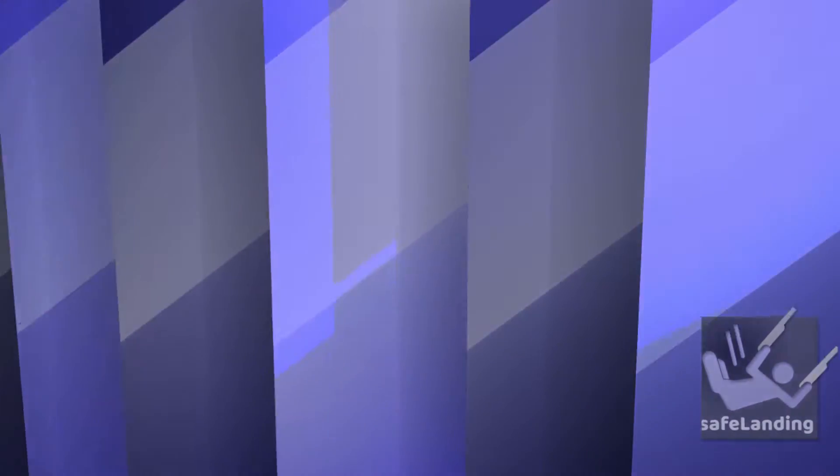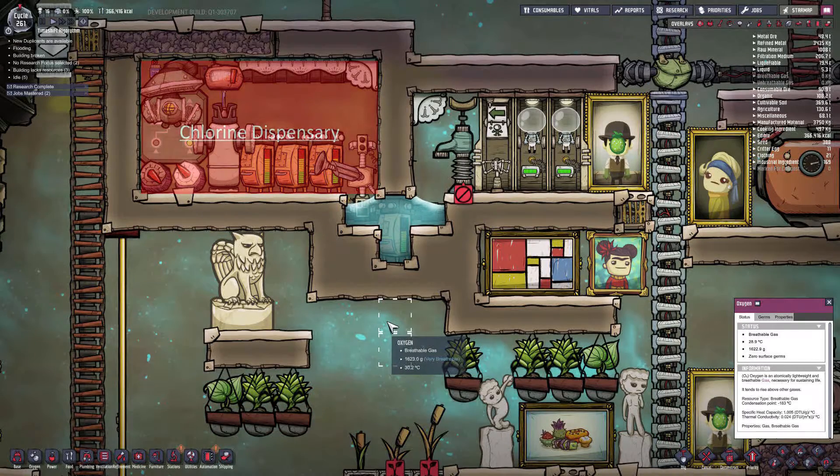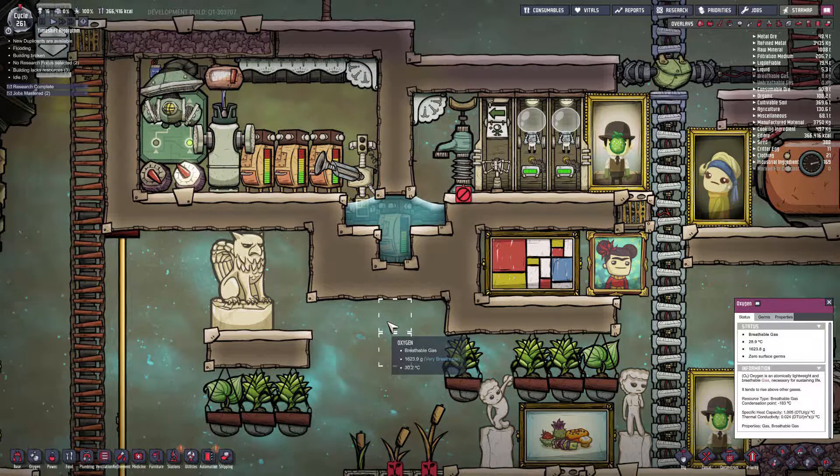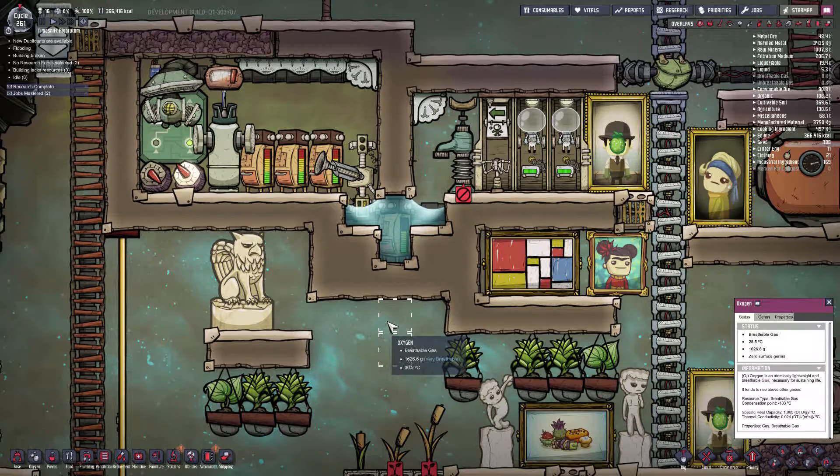The purpose of an automated chlorine dispensary is, one, to have a use for all of the bleach stone that you find everywhere in the world, and to actually set up reservoirs of chlorine, as later on in the game, if you don't find a chlorine geyser, then chlorine becomes an issue. Chlorine's always an issue.